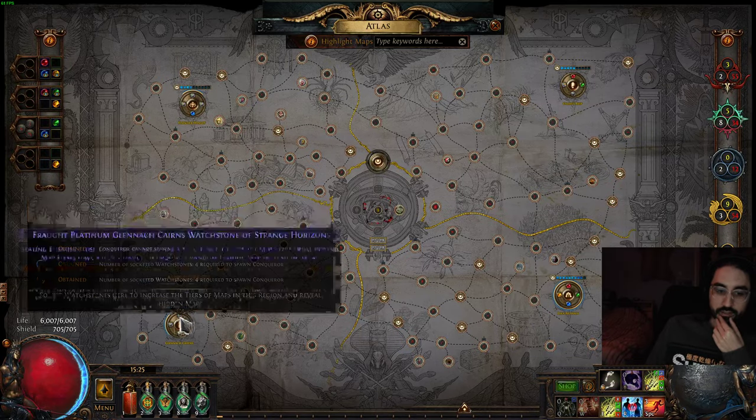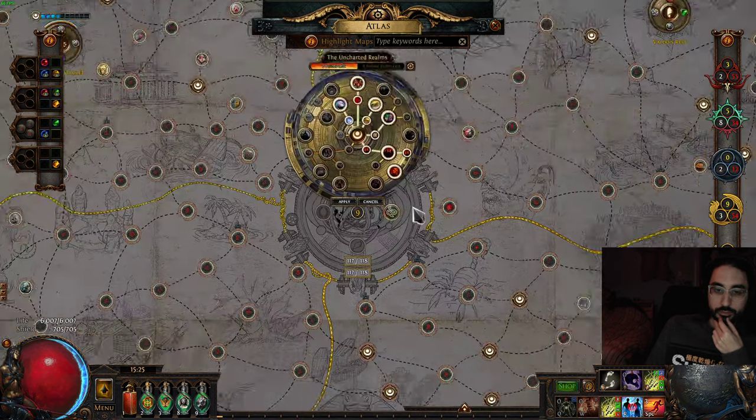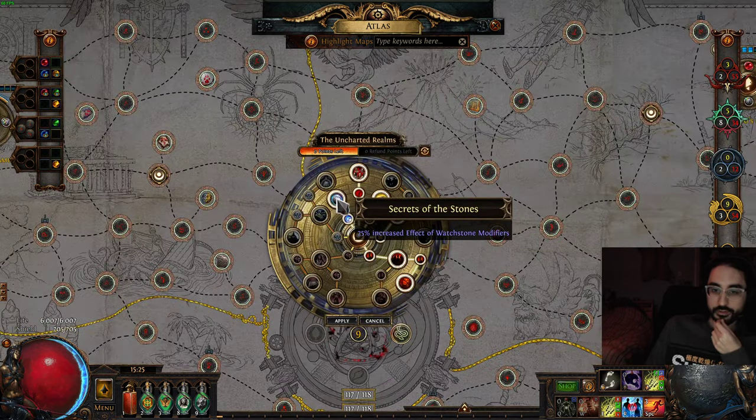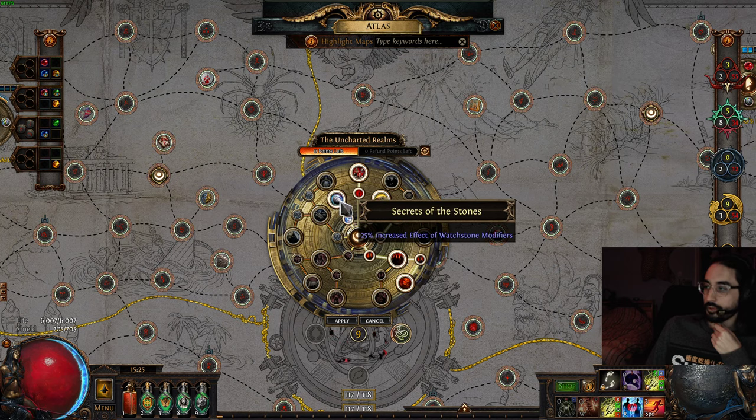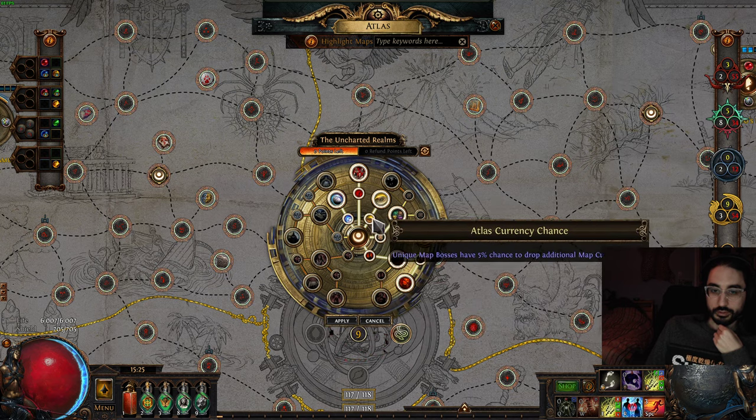If you're just blasting maps really fast and not investing too much, the Demonic Watchstone is comparatively cheap to the Fraught ones and will boost your XP. Since I advise you to use either of those Watchstones and have 4 of them, that makes Secrets of the Stones another important center Atlas passive. The rest of the center passives don't matter — it's only those two areas that are relevant.